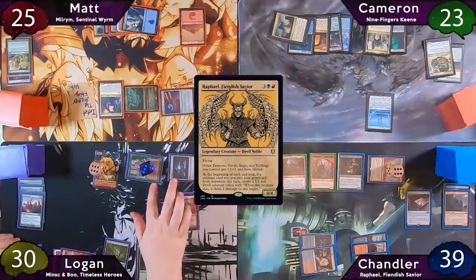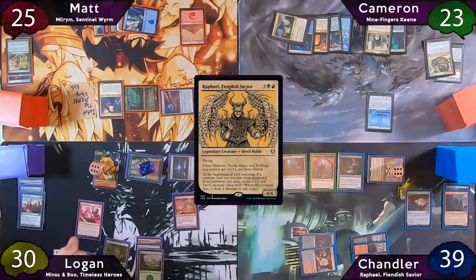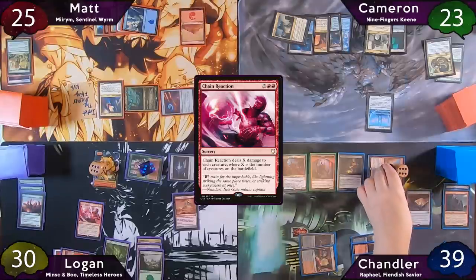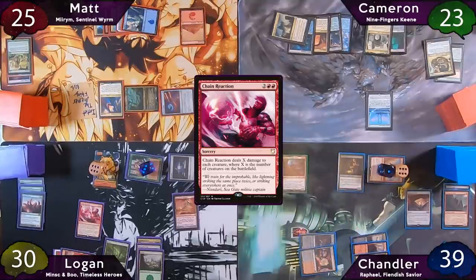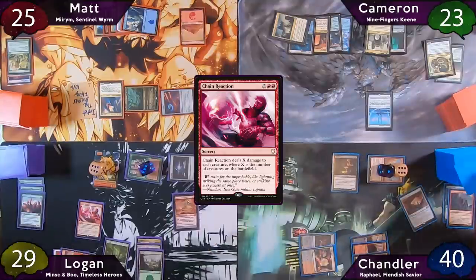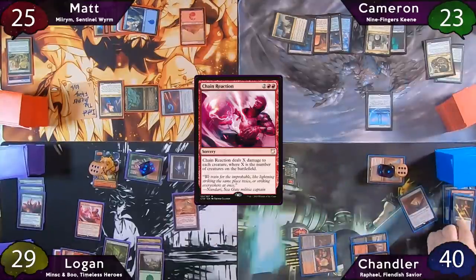Logan thinks for a bit and makes a pretty big brain play — he drops a Chain Reaction. This triggers Torian Mauler, and Chandler responds. He sacrifices his Devil token, dealing one damage to Logan, gaining a life from lifelink, and scrying one to the bottom. He then sacrifices Raphael, scrying another to the bottom, and finally sacrifices Viserra Seer, scrying one to the top.